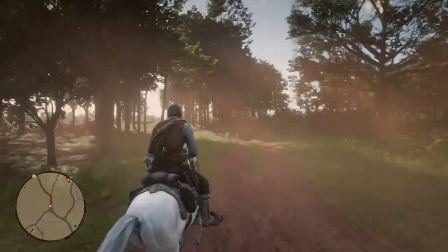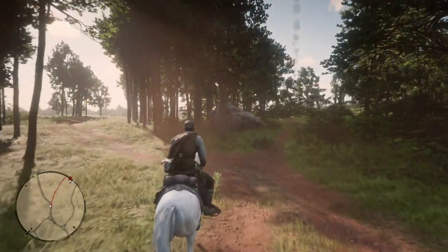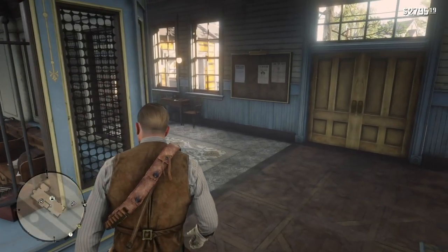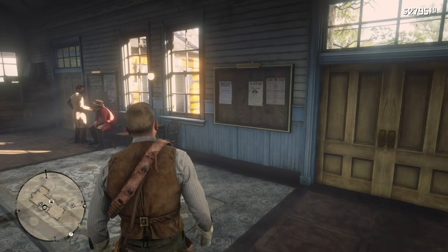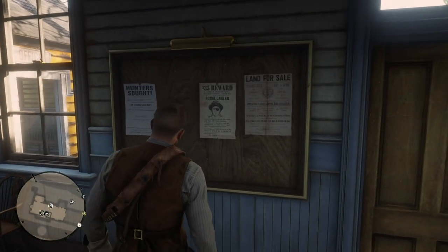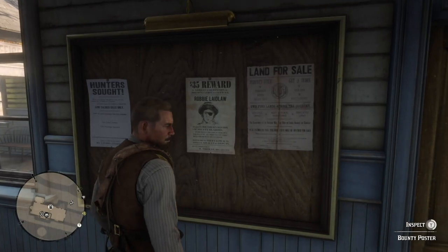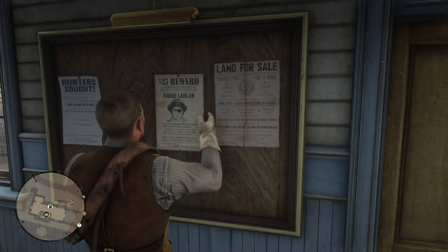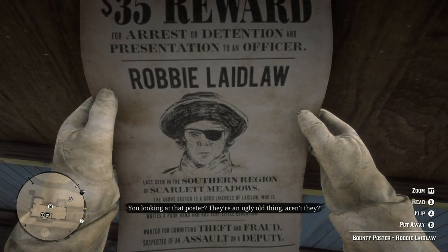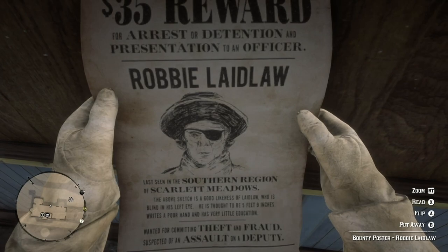But for right now, it's a bounty hunting mission, and let's get on with the bounty hunt. Like most bounty hunts, it begins with Arthur picking up a bounty poster. It's Robbie Laidlaw — not Robert. He reads the poster, and it's Robbie Laidlaw, and he's wanted alive.